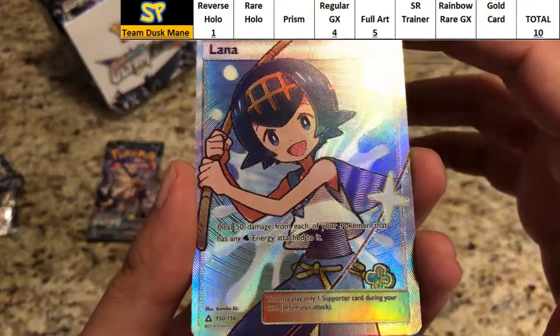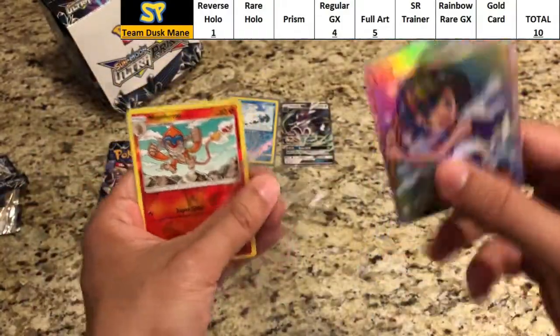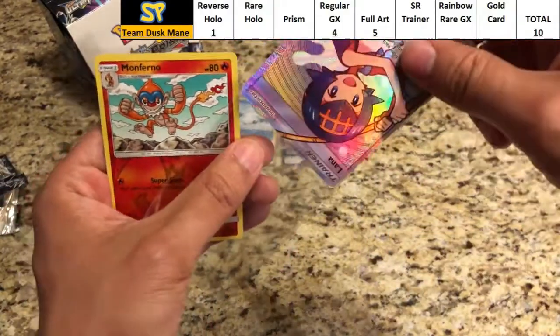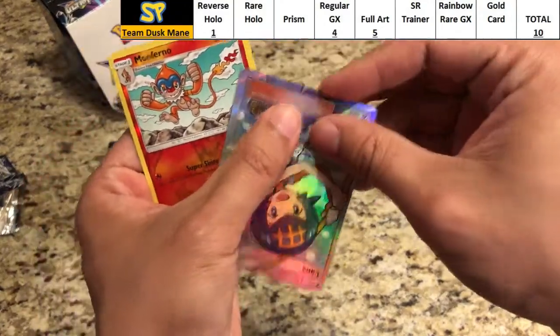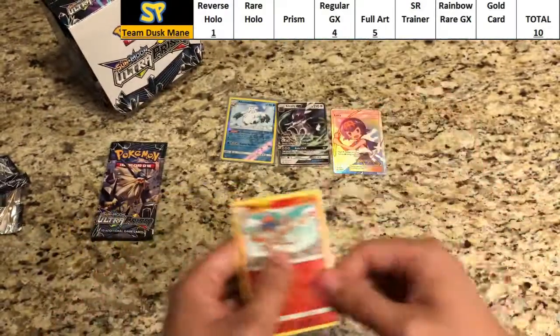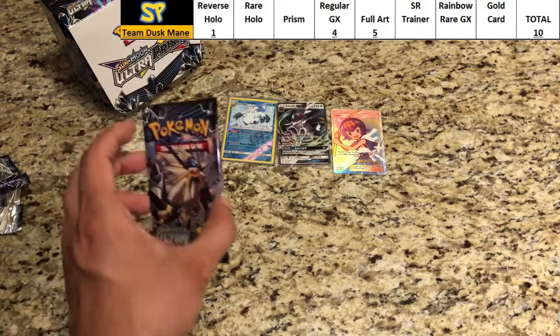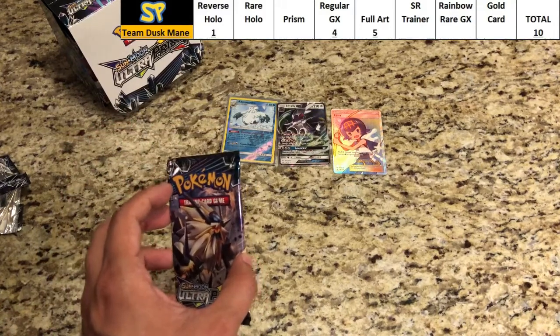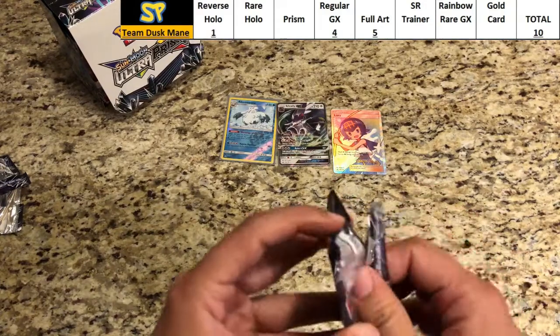It's not a secret rare trainer, so that's good for five points, bringing Duskmane to 10 points. Great pull! Last pack for Duskmane — 10 points is a solid score.